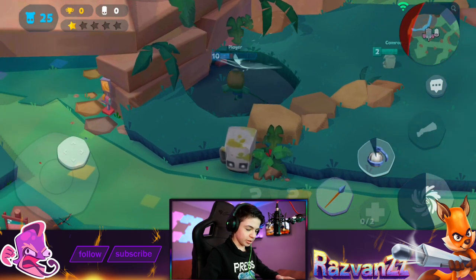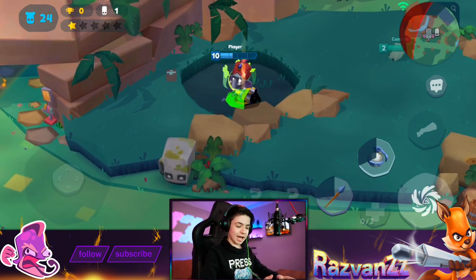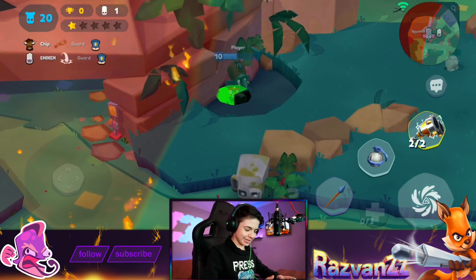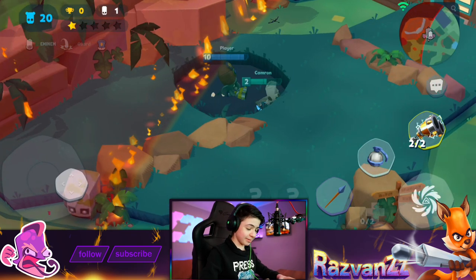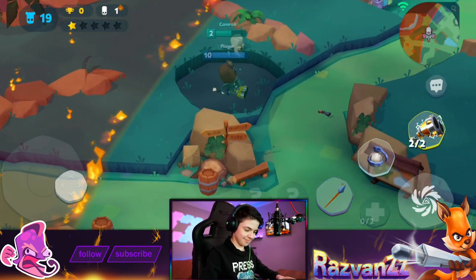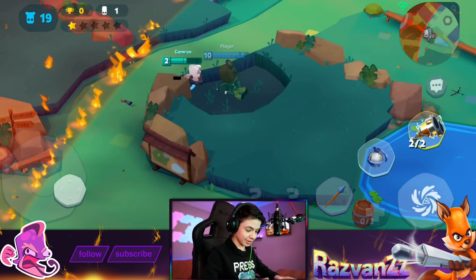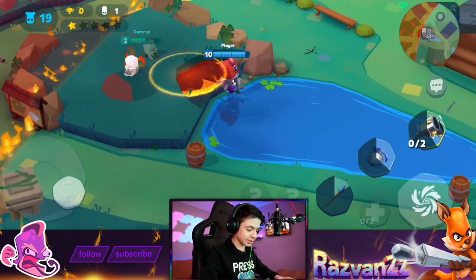Come here, legendary guard. There you go, we got a shotgun. How sweet. Imagine something like this running your way — you know you're dead. I want to do something real quick. Just watch this. I want to show you the scariest thing that he could possibly do in this game.